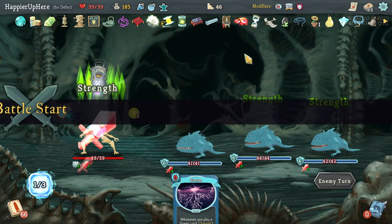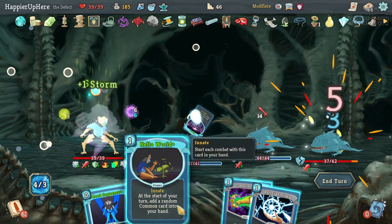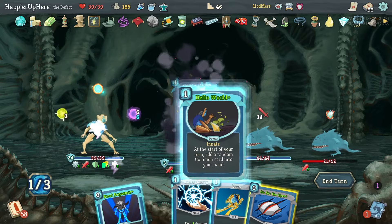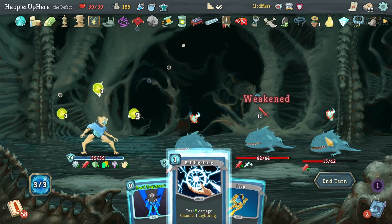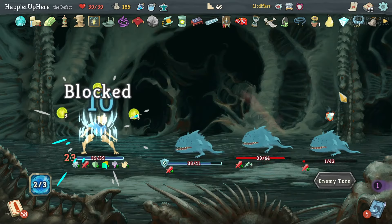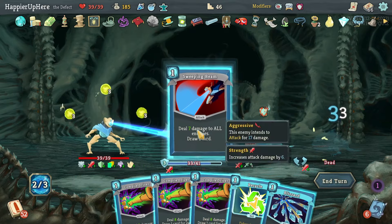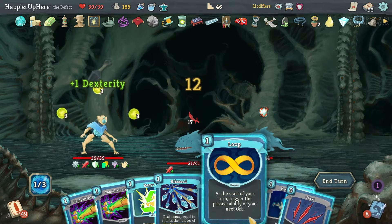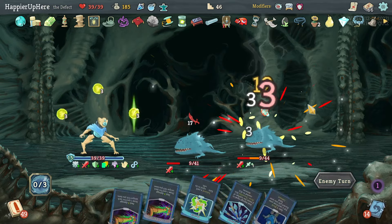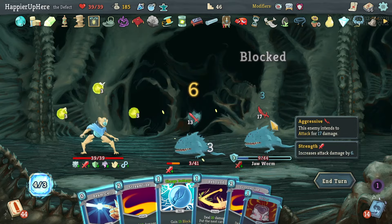Still have one question mark room that could be a shop — barely enough gold though. Two Storms — Storm one, Storm two, Compile Driver first, Generic Algorithm, Hello World, Go for the Ice, Ball Lightning. FTL, Sweeping Beam, Compile Driver, Loop, Claw — I'm going to lose my Buffer but I should be able to kill next turn. Streamline and Beam Cell — good.